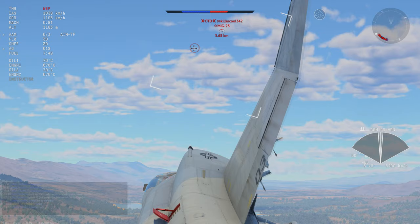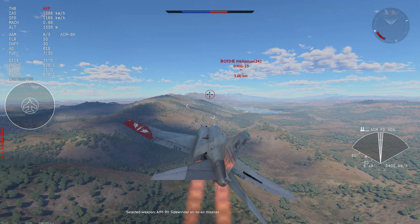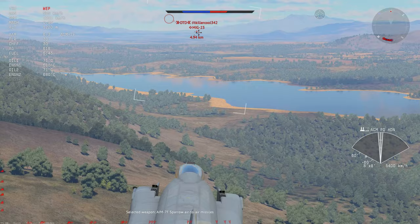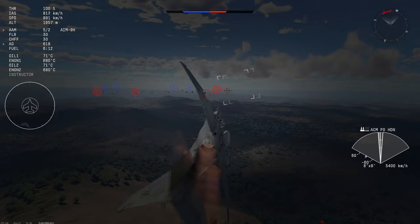We have a MiG-23 here that keeps running back to the airfield. Every time I go for the head-on, he turns around and runs back to the airfield. My teammate is worried he's baiting me towards his airfield, but in reality it is the other way around — I am trying to get this guy closer to us so that he actually takes the fight. I keep breaking off to see if he comes back, but every time I try to go back in, he turns back out and goes straight to the SAM sites. We get these massive maps nowadays and people still do this. People that say AA is a good thing — this is exactly why it blows.